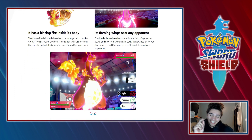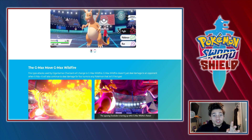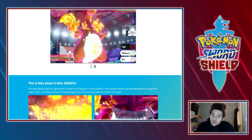Your boy got a G-Max move — G-Max Wildfire. He doesn't just deal damage to an opponent; when it hits it also continues to deal damage for four turns to any Pokemon that isn't Fire type. So it's a little Fire Spin-esque type deal, just doesn't affect Fire types. I see what they did there — Wildfire, that's a nice effect to have.